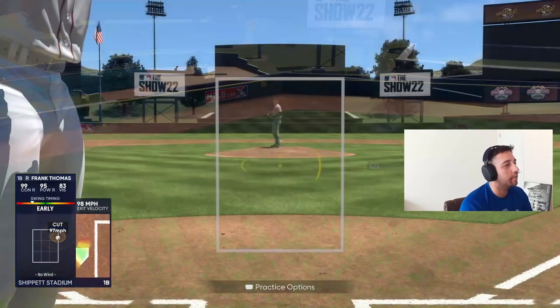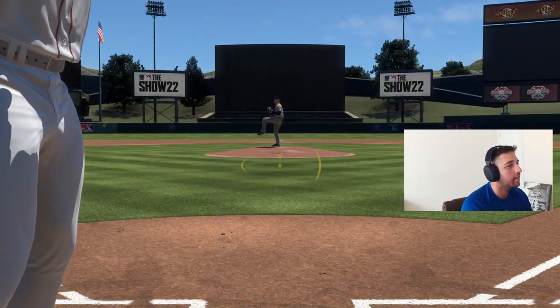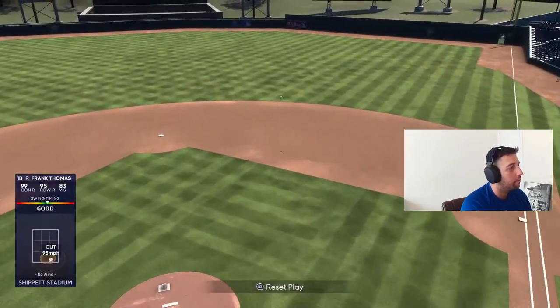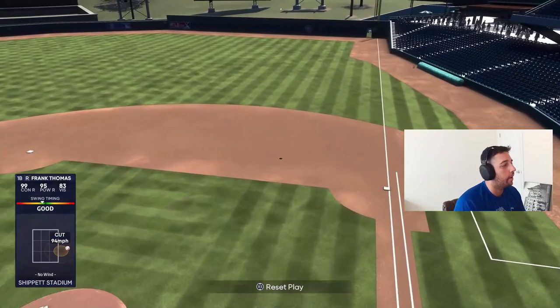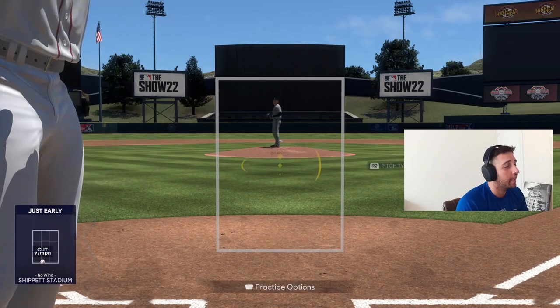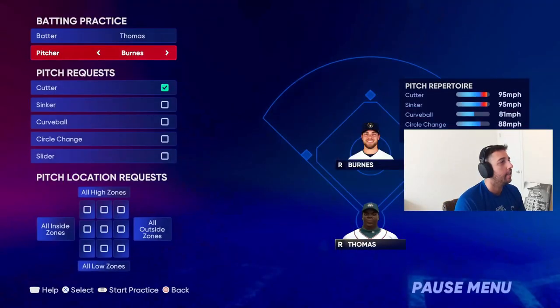Practice those outside cutters - see what the break does. Pay attention to the pitch as soon as it comes out of the hand and try to see it all the way into your PCI. That's a good swing. You do this every day until you feel more and more confident, then take the zone restriction off. That outside cutter can definitely be tough to lay off of. It's not easy, even for me, but I promise you it gets easier the more reps you do.